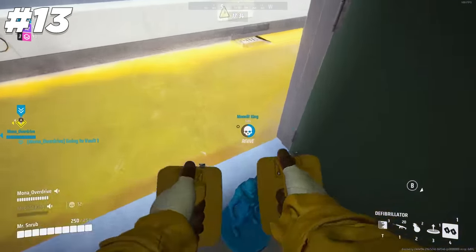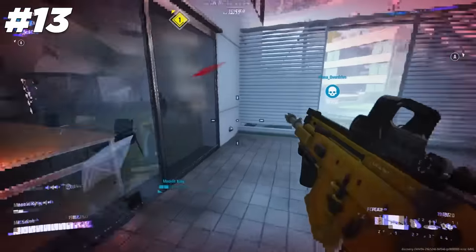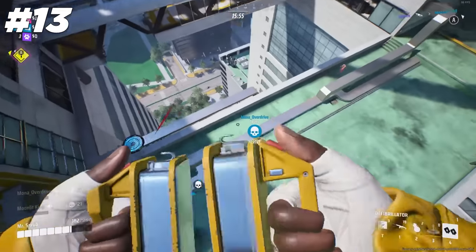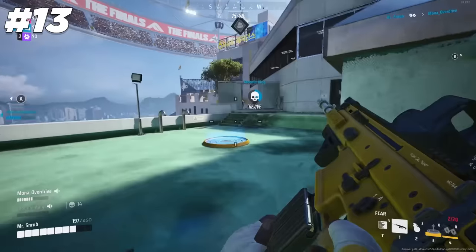The new defibrillator is kind of bad, but it's still a hands-free revive. Make it a habit to take at least half a second to pick up your teammate and put them behind cover before starting a revive. If you're in the open, try standing behind them as they revive to confuse your enemies and have your spawning teammate draw some fire. Just because it's nerfed this season doesn't mean it's completely useless.